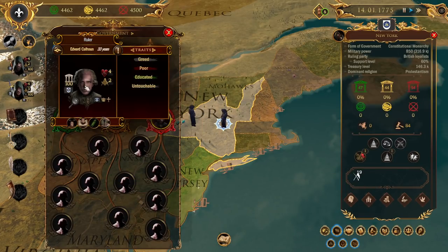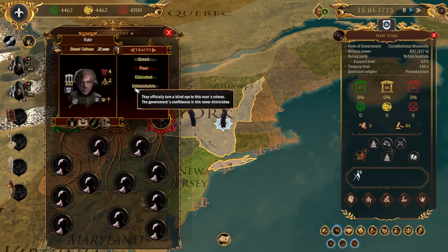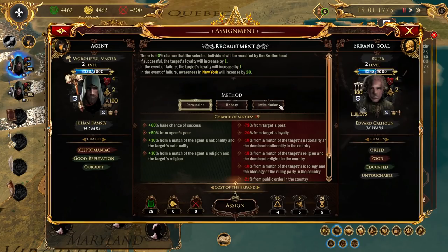We know we've got old Edward here - he's greedy, he's poor, he's uneducated, he's untouchable. Greedy and poor are useful traits. We could try to assassinate the guy, or set up surveillance. We can see he's Protestant something. We can also try to recruit the guy. Right now he doesn't work for us - we're a secret society - and he doesn't want to do anything for us. However, if we were able to maybe bribe him - that's pretty good success, I'd give him 28 bucks - and he says sure, maybe he'll join us.